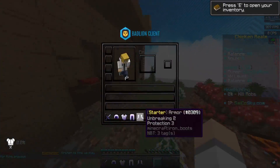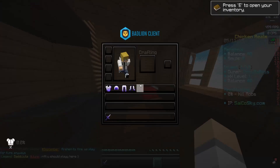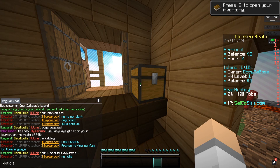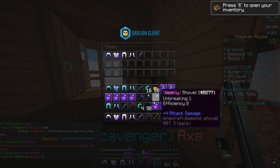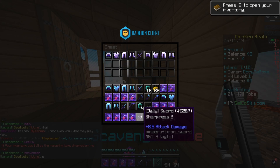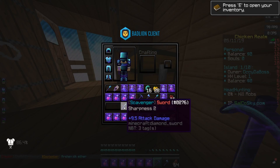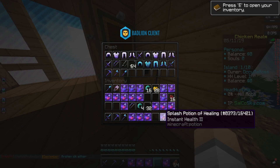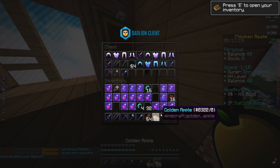The first thing we need to do is take off this starter gear because we don't need it. Put all of this in here and do kit daily, kit weekly, and kit scavenger. Let's just put all of this in here, then we'll put the scavenger armor on. We don't need the weekly tools — we can put these in here. So we've got a good inventory setup.